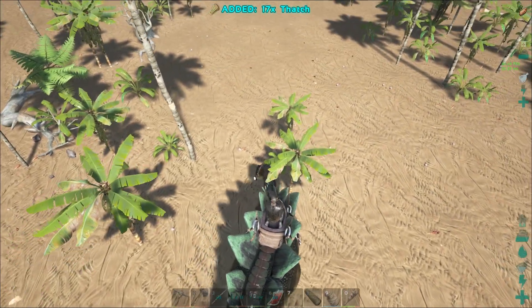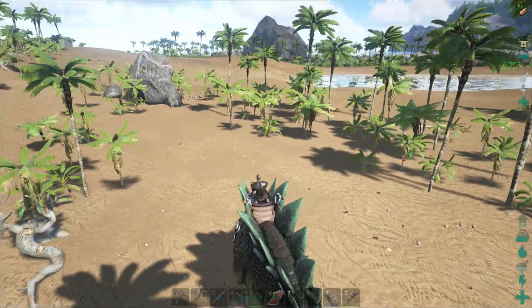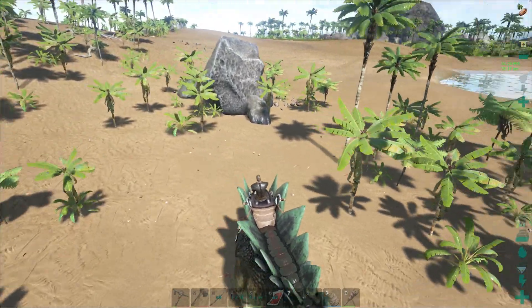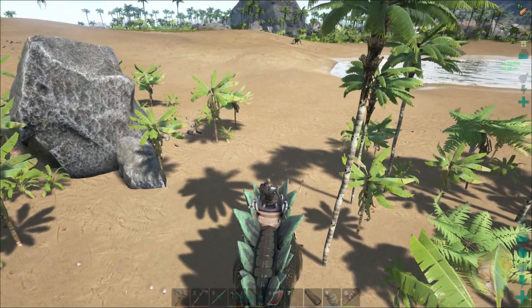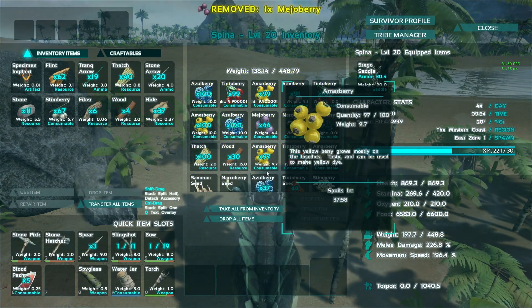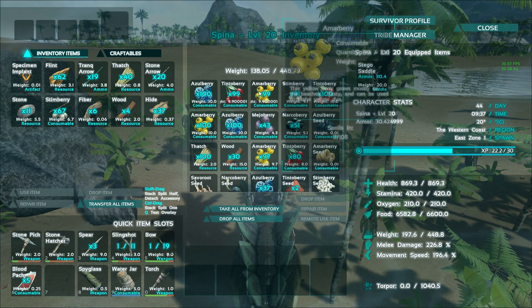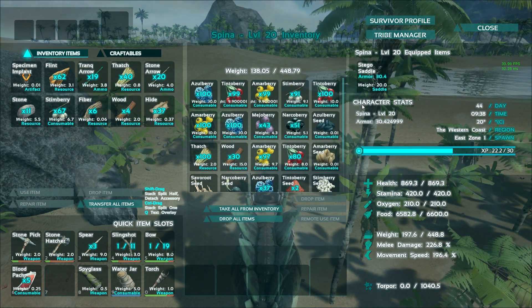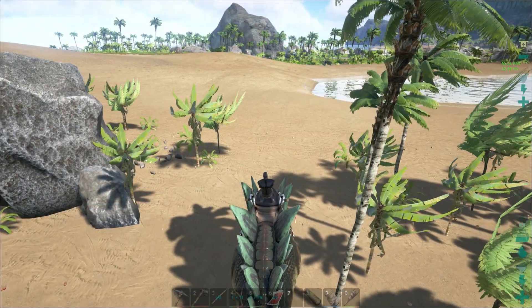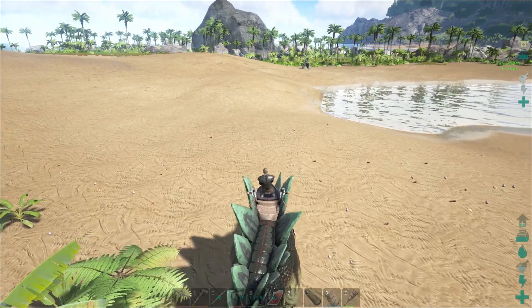I might go ahead and throw one down just to compare and see how different things are in terms of berry growth. Maybe I'll do a medium plot of Narco Berries — I don't seem to be able to have enough of those. Let's just see how much this guy's carrying. He's carrying me and a fair amount of wood too. You have about seven full stacks, and the stem berries aren't full plus a couple more stacks that are pretty close to full — and this has been realistically just a couple minutes of driving him around gathering stuff, so that's not bad at all.